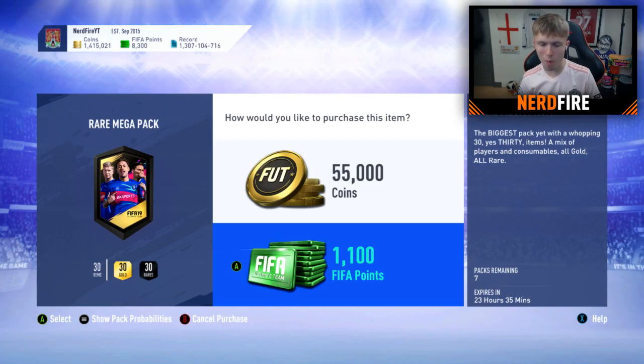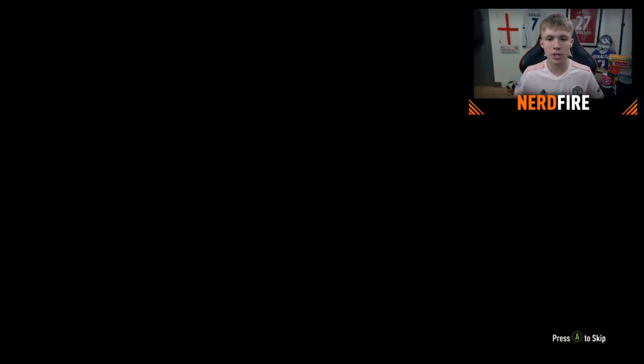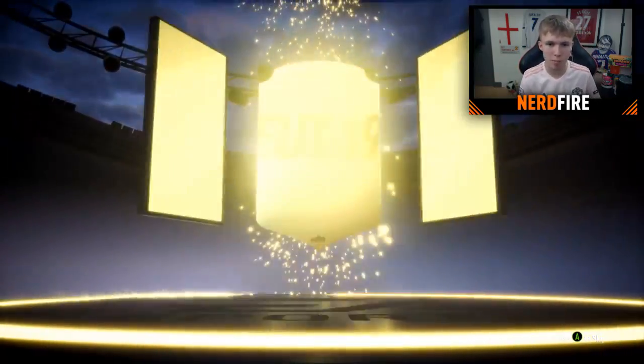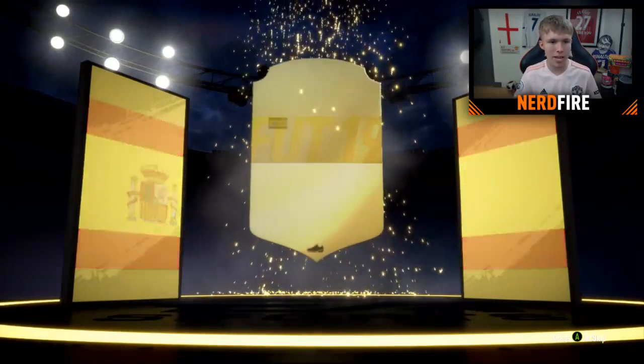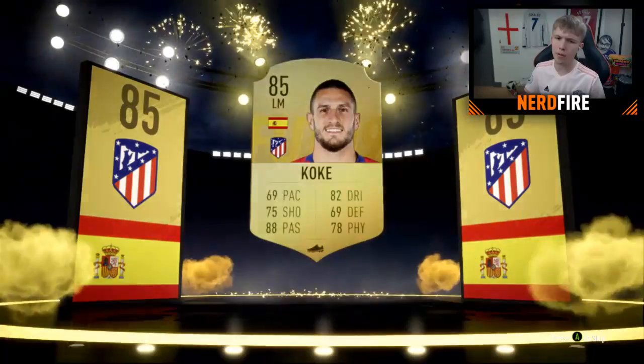Pack number two - not a walkout, just a straight up gold. Spanish left-mid - it's Koke, 85 rating. Not bad, not too shabby. On to pack number three.